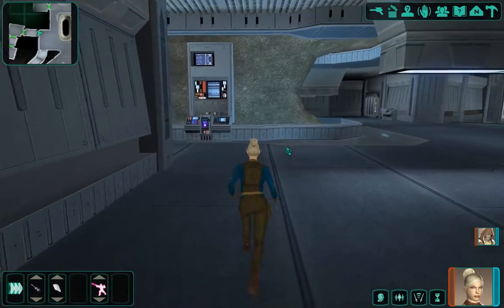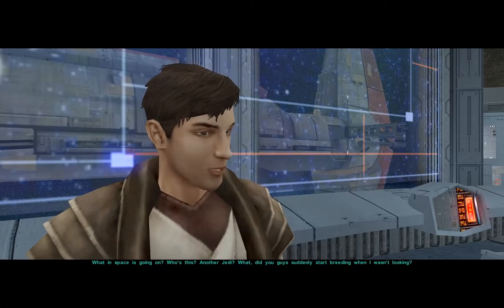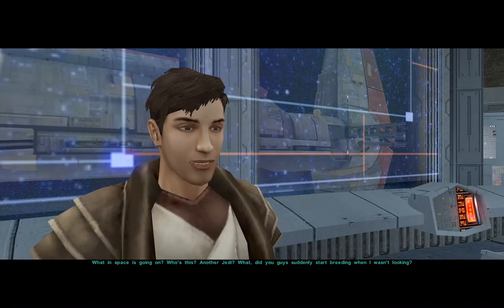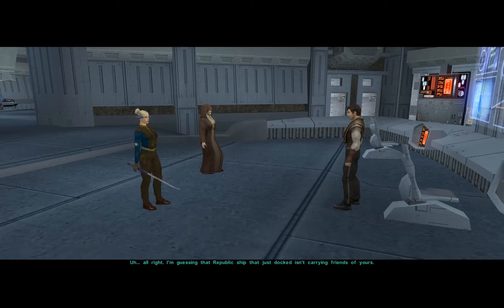And if we nip in here — this guy. What in space is going on? Who's this? Another Jedi? What, did you guys suddenly start breeding when I wasn't looking? So you saw that light/dark thing on the character panel. You can choose in this game whether you want to be a good Jedi or a bad Jedi. You can go to the dark side by — see this — 'shut up and get out of my way.' If you pick consistently nasty responses, you'll move towards the dark side.